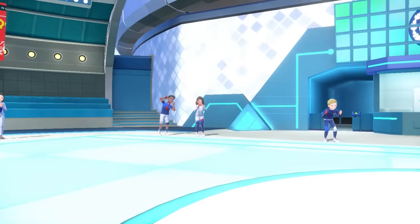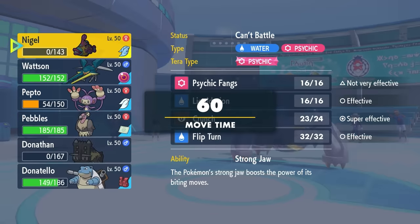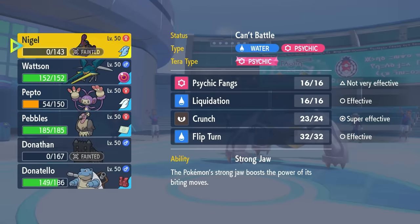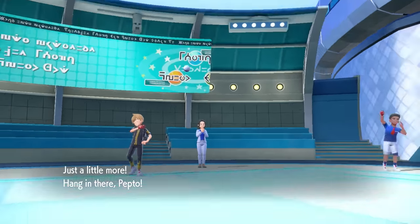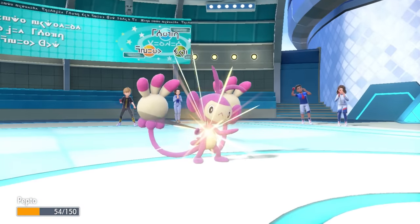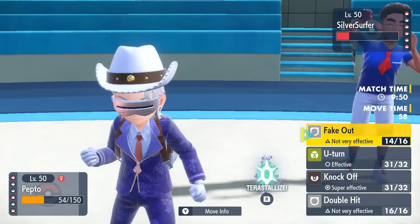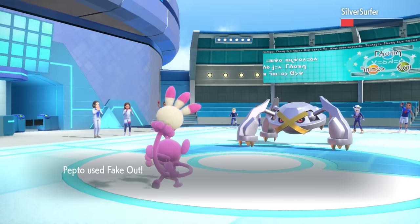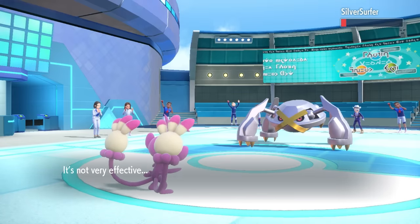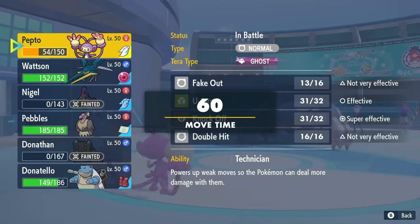Trying to figure out how not to get swept, Ambipom is looking like my best answer here. Of course, it's not quite in range for a Fake Out to knock it out, but I go for it regardless. Fake Out is probably a two-hit KO here. While Metagross is looking extremely scary in setup, I get that Fake Out off and it looks like the next one should be able to kill it.